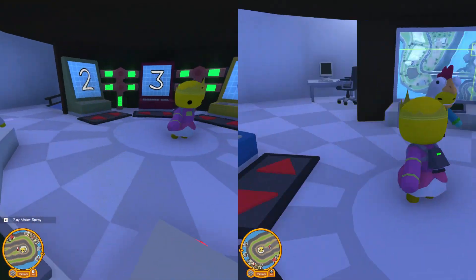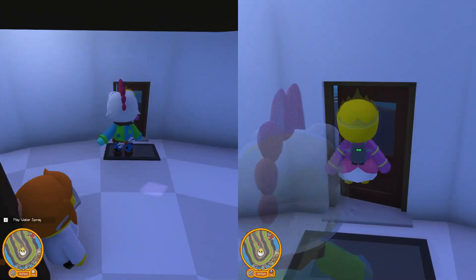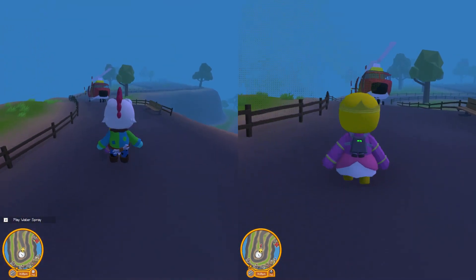Aye aye, Captain. Now, so we can do this job extra fast, we brought along a helicopter. Get on. You have to make sure you have a helicopter with carrying room.